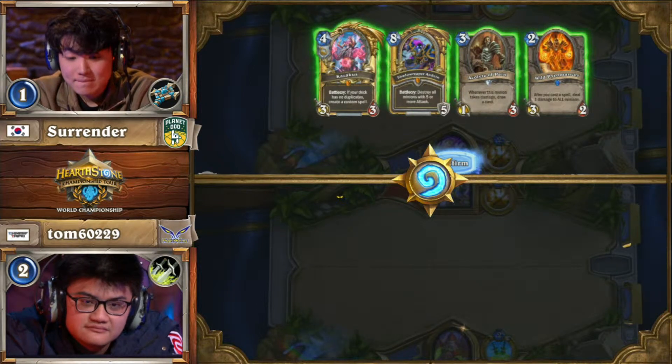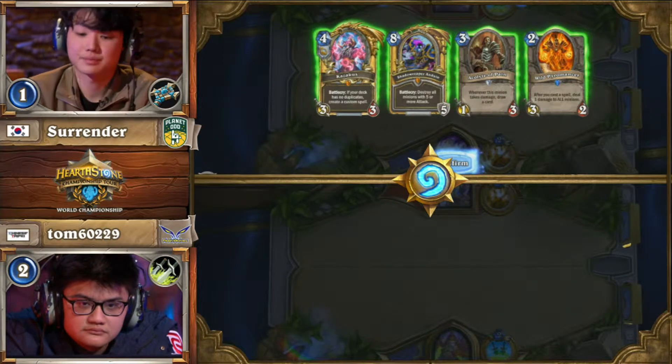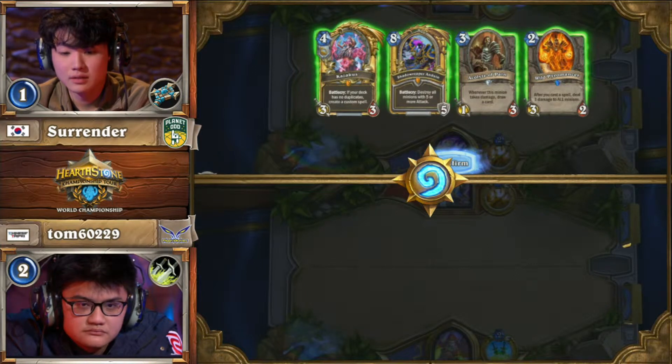And right off the bat, Surrender. Even Justice Mulligan. Great options to start: Kazakus, Shadowreaper, Anduin. The piece he's missing is Raza. It's a pretty darn good opening hand for Surrender.